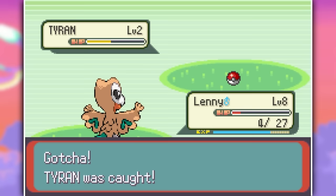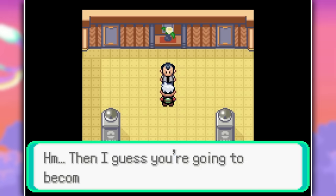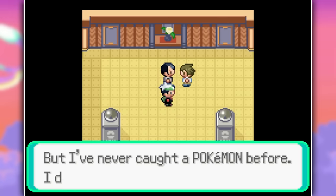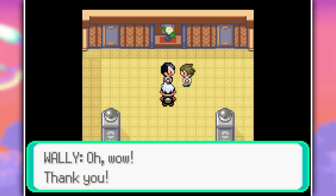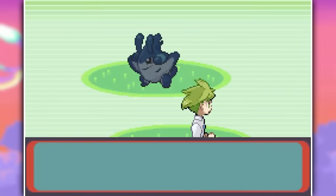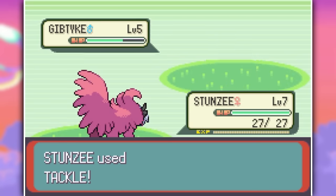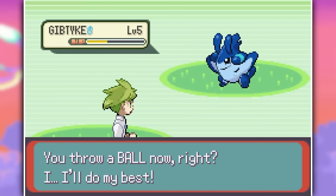On Route 103, I capture a Sentido, and on Route 102, I also capture a Kation, a Maripede, and a Purrings. That's everything we could find on the first three routes. Then we head on over to our dad, who sends us back into the world with Wally because he needs his first Pokemon. He somehow finds a Giptyke, which is a Pokemon not available until you have Waterfall and go to Meteor Falls, so I'm guessing he's a little bit of a cheater.